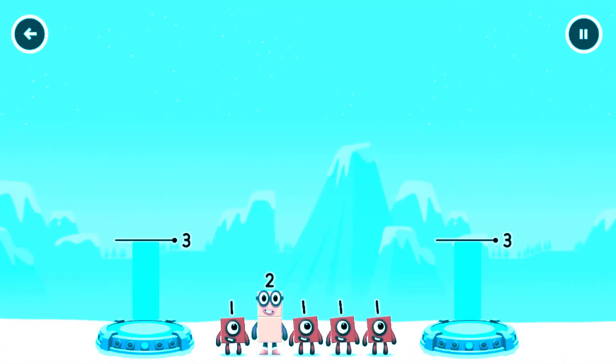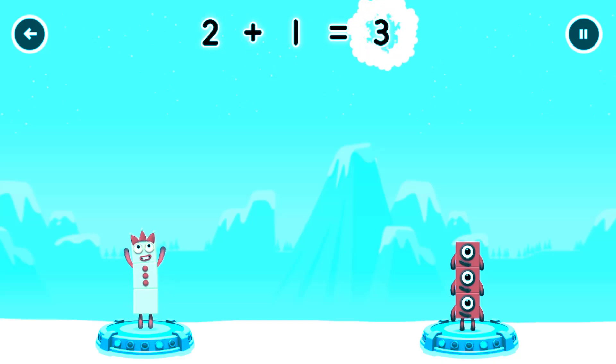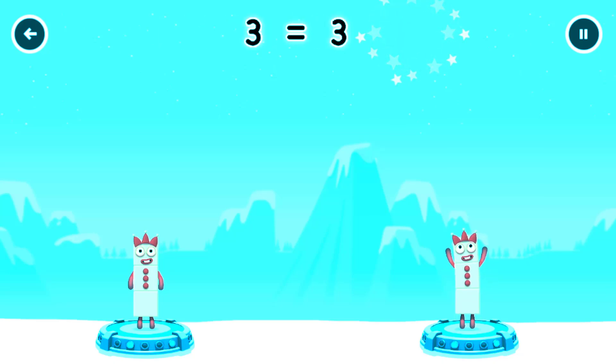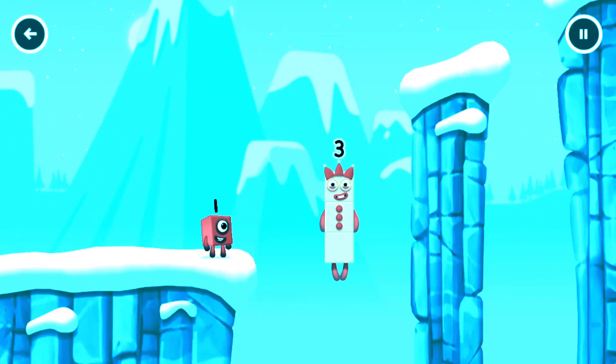Share the number blocks evenly to make two groups of three. Two, one, one, one, one. You got it. Two plus one equals three. One plus one equals three. Three. Yes.